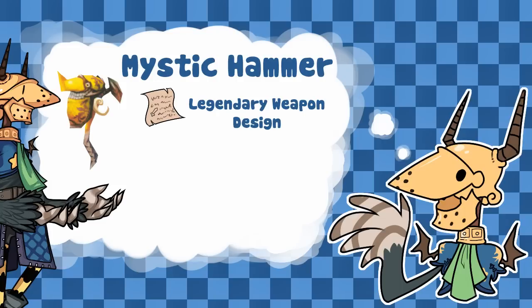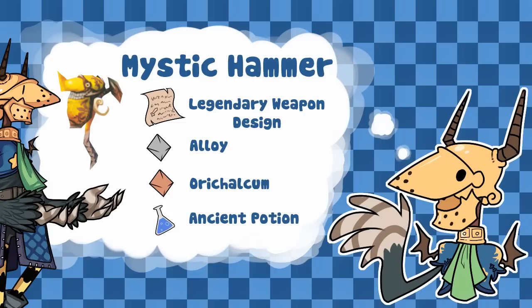The Mystic Hammer requires a legendary weapon scroll, an alloy which you can buy, an orichalcum, and an ancient potion. The orichalcum commonly drops in high level stage 3 dungeons and off bosses in the artifact screen. The ancient potion comes from high level monsters in stage 3 — that's level 3 of evolution — Mount Kalander. Alloy you can buy from just normal shops. The Mystic Hammer gets the unique focus attack Magic Bomb. It has a huge charge-up time and a massive radius stun which is actually kind of useful.